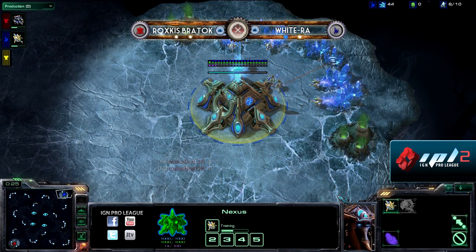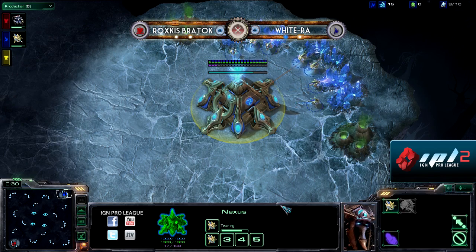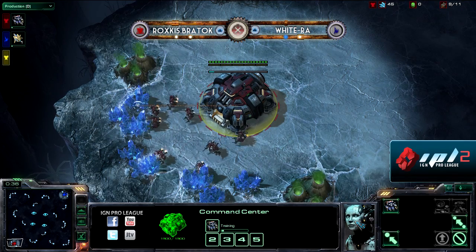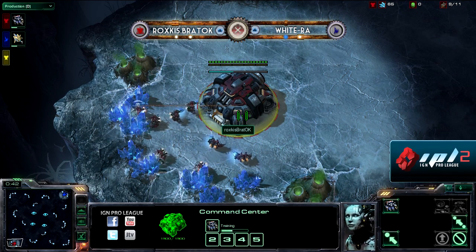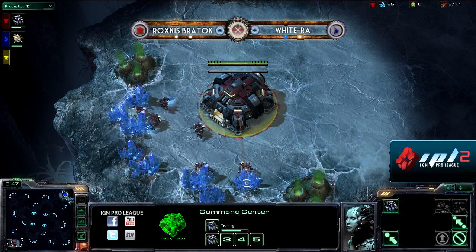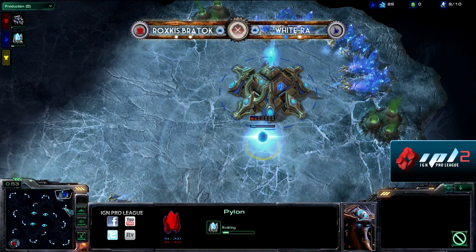Very intense game. We have White Raw spawning as our blue Protoss in the top right position, and we have BratOK spawning as the red Terran in the bottom left-hand corner. The map is Crevasse, and this is probably the largest map in the StarCraft II pool.